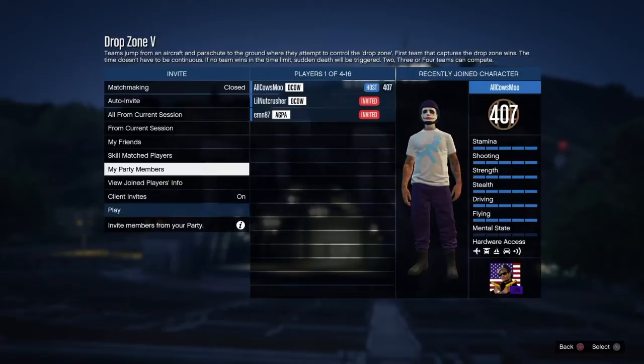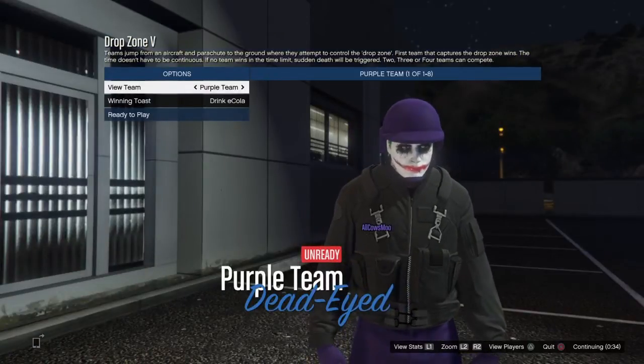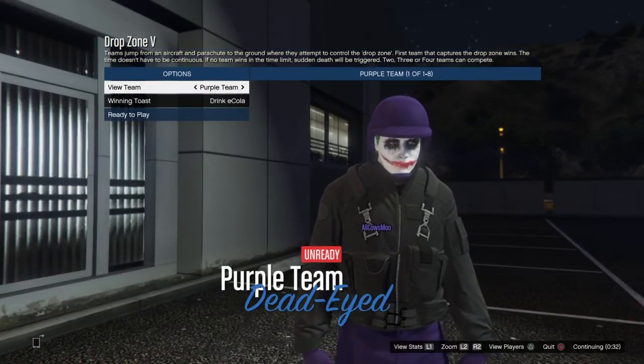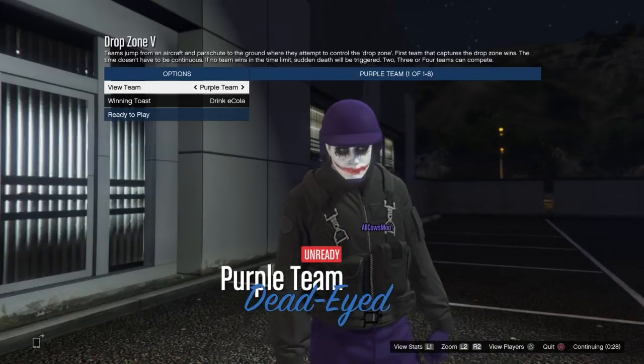Now that everyone's in here, we are going to start it up. This is the important part: whichever color team you're on, that's what color your parachute is going to be. I want purple because I have the purple joggers and bulletproof helmet, so I'm going to load this up.